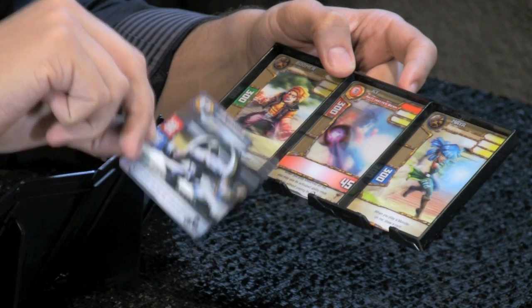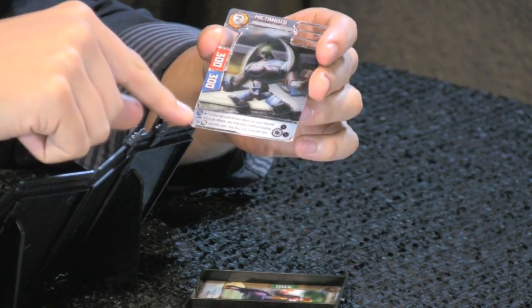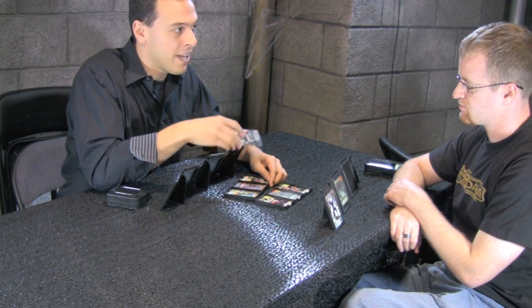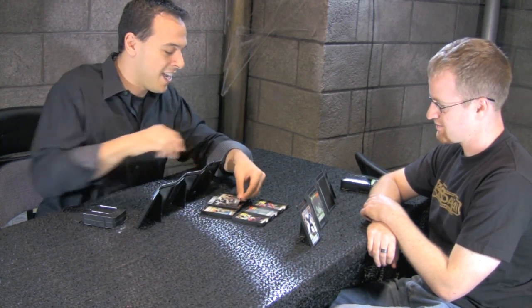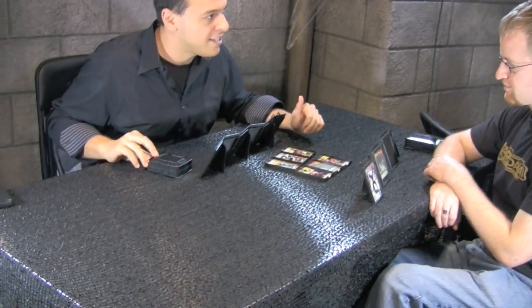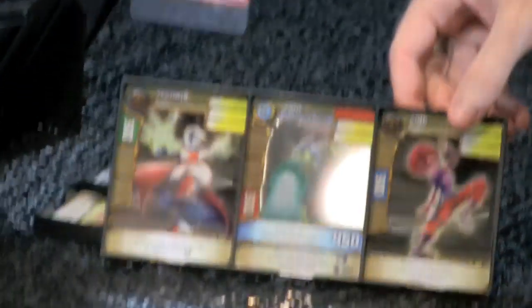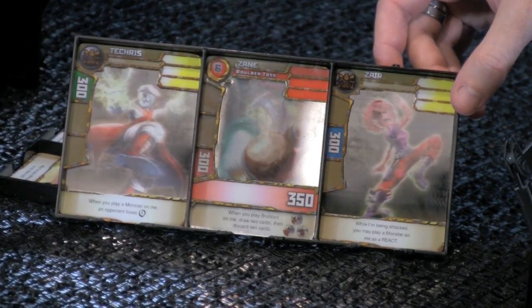Kai actually has a special power with Metanoid because Metanoid is his favorite monster in the cartoon. When you play Metanoid on him, you get to use his activated ability once per turn without paying its Kairu cost. Metanoid has a really cool power: for six Kairu, I can flip the top card of my deck, and if it's an attack, I can play it without paying its cost. I'm a bit of a gambling man, so I'm going to put Metanoid onto Kai, which lets me immediately use its ability for free. I flip the top card of my deck — a Boulder Toss, a very big, powerful attack that normally costs six. It can do two damage zones, hitting the two bottom damage zones.